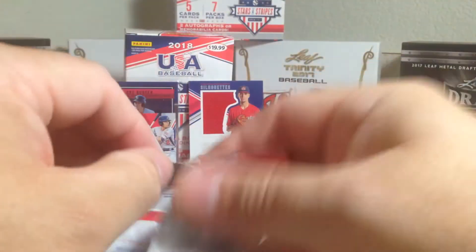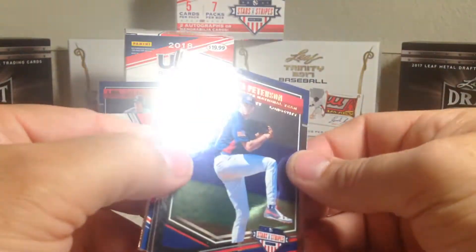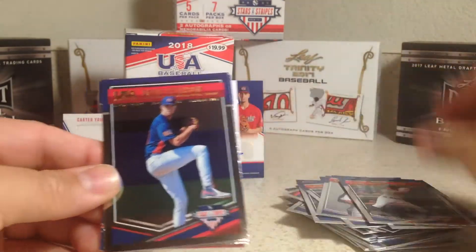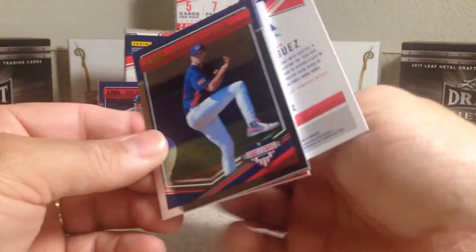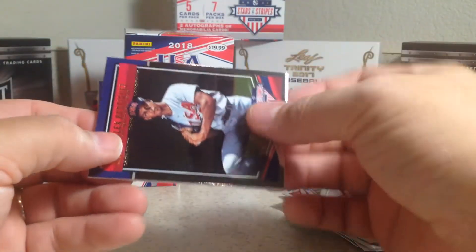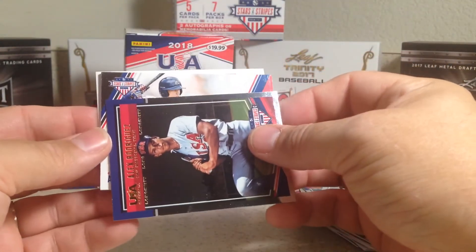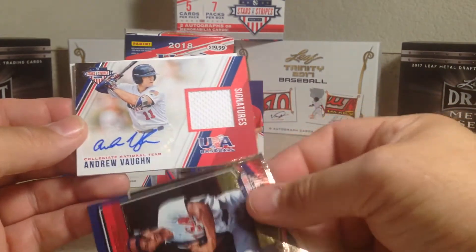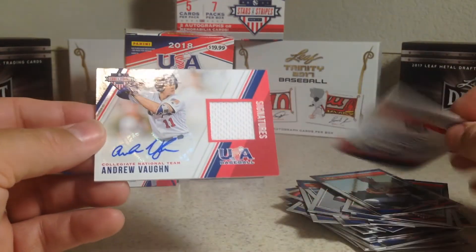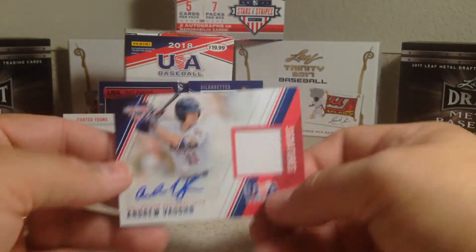Looks like we did get an extra hit — yep! Hopefully it's an auto. Michael Ciani, Alex Rodriguez, David Peterson, Anthony Siegler — and it is Andrew Vaughn, collegiate national team, relic with auto, and that is 41 out of 299. So awesome!